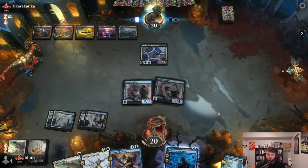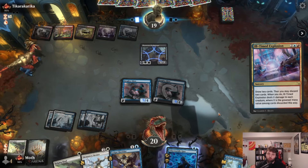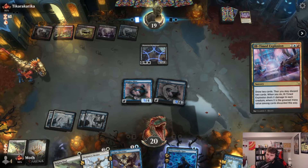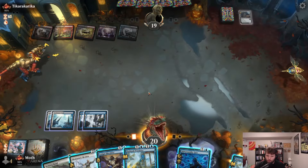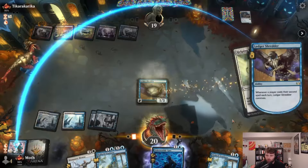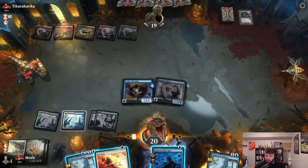All we have to do is put another instant or sorcery in our graveyard. They have a board wipe — this is a Grixis deck, not Blue-Black-Red. This is probably fine though; we have another Helping Hand and they lose their guy too. Let's go Shredder, Helping Hand to get back a Jinn, and I'm going to discard Mentor and pass the turn.